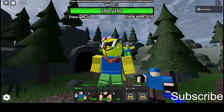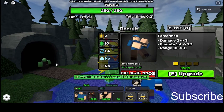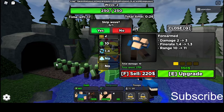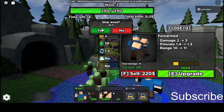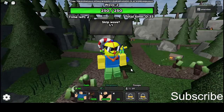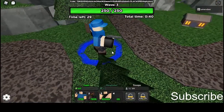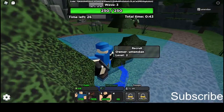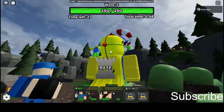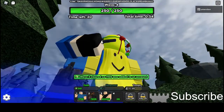For level two it costs $350. You gain one more damage, 0.1 more fire rate, and more range. He gains what looks like a walkie-talkie on his leg. And he also gains hidden detection.